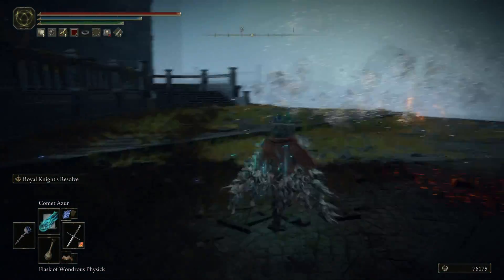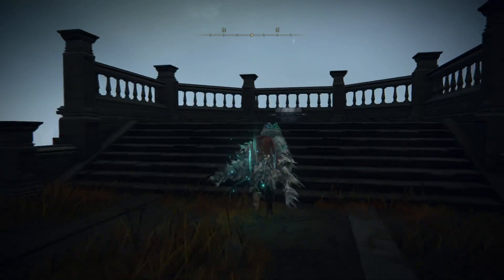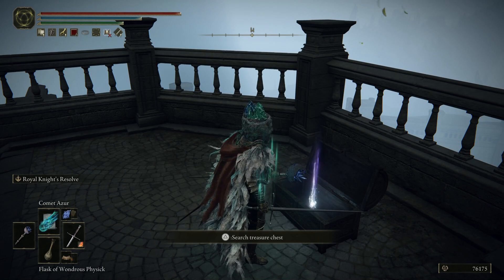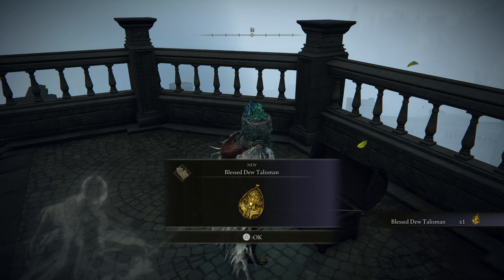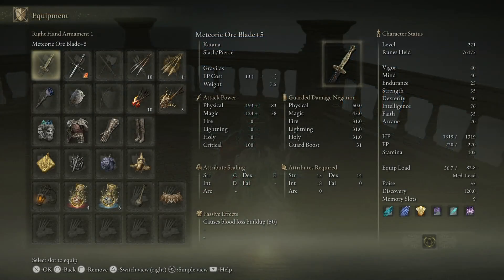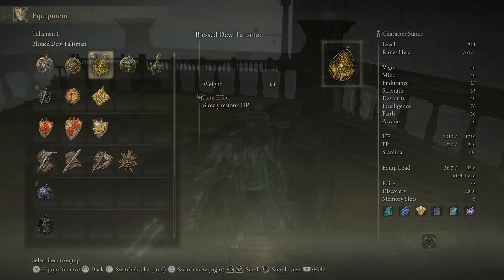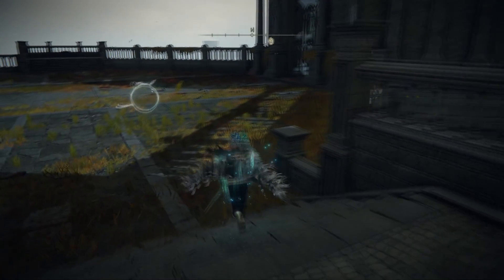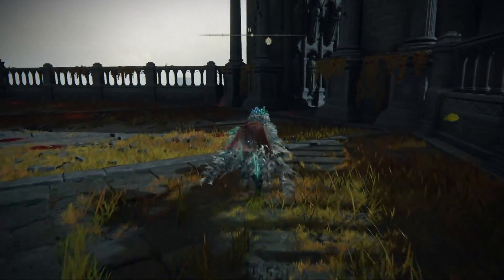Once you have, take the right hand side and there's going to be a chest. You are going to be blessed with an awesome little talisman which is actually really good even if it wasn't broken. There it is — the Blessed Dew Talisman. This is going to regen your HP slowly. There is a bit of a bug with it though, and it actually works really, really weirdly. On a general basis, if you are walking around it will slowly regen itself, although it is very slow — about 1 HP per second give or take.